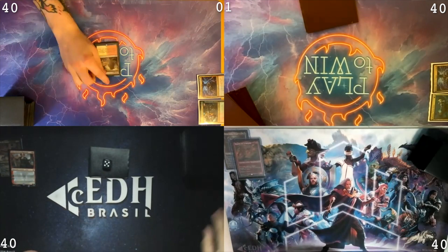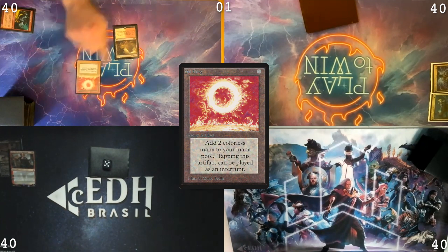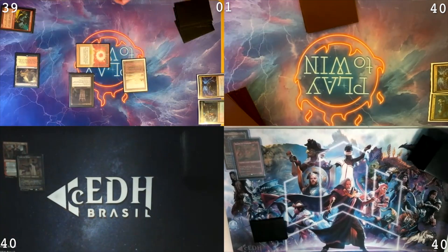BEGIN! Draw a card. Arid Mesa. Pitch Simian Spirit Guide for a red mana. Cast a Sol Ring. Grim Monolith. Fetch this Arid Mesa right now. I'm gonna get a Badlands and then I'm gonna pass my turn.